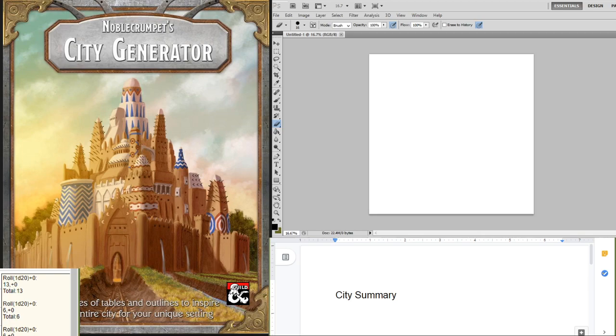Hey everybody, sorry I'm a little late. It's Allie's fault. I mean, yeah, you didn't need to take so long to set up, but yeah, it's my fault. Now that I've figured out how I want the setup to be, it's a little bit of a hodgepodge, but it's got the PDF I'm going to be using over here, the city summary page so I can take notes, the art page on my other screen, and the dice roller.